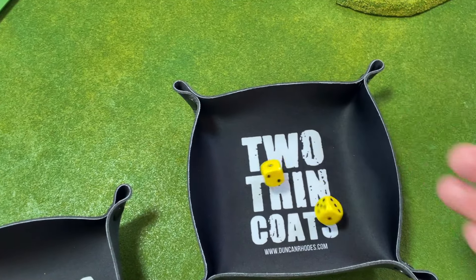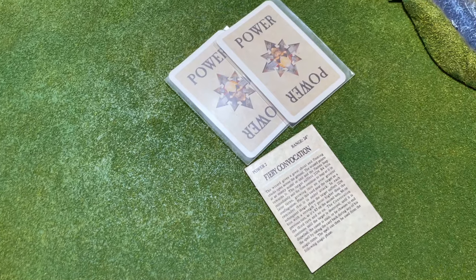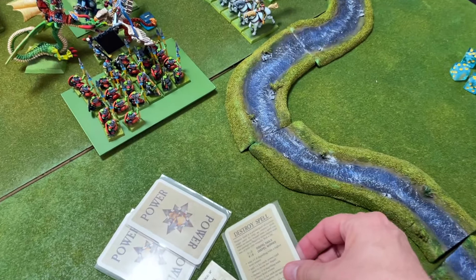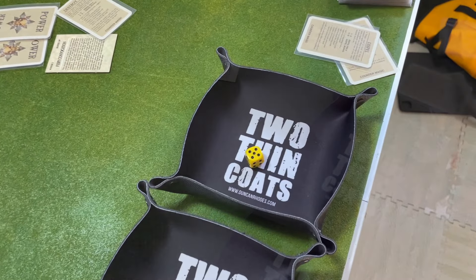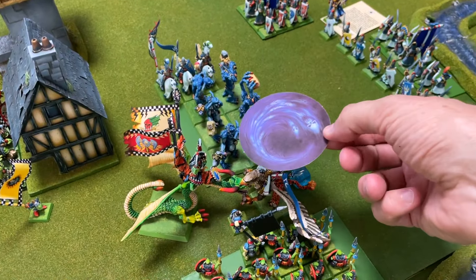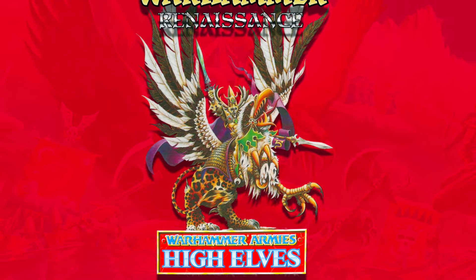The Winds of Magic blew a little stronger with a result of 7. Teclis began the magic duel casting Fiery Convocation on the goblin unit, and the Orc Shaman replied with a destroy spell card to nullify it and pray to Gork to destroy the spell forever. Feeling Teclis had the upper hand, I cast Soul Drain with Total Power, but Teclis used his one and only Dispel Scroll, ending the magic phase.